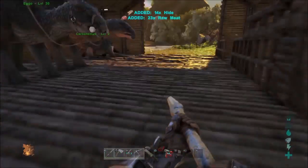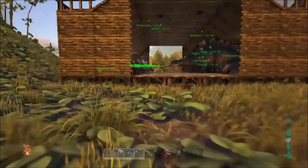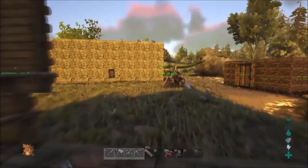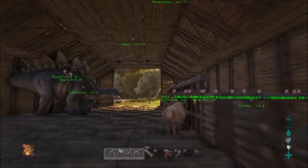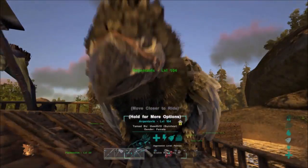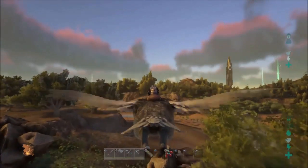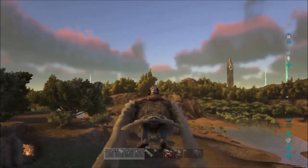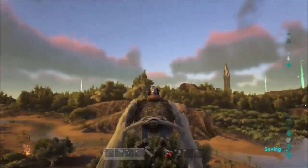The new Tech Tier update dropped about two days ago for Xbox One and PlayStation 4. I'm on PlayStation 4 — Xbox One it came out like two days before. I have this base which I left because I was going to try and restart, but I wanted to stay on the same map. Some of this stuff is cheated in, so just don't hate — I've already told you that.